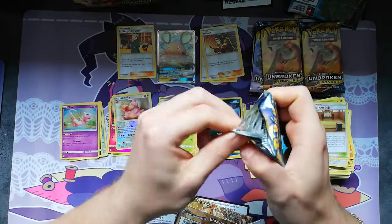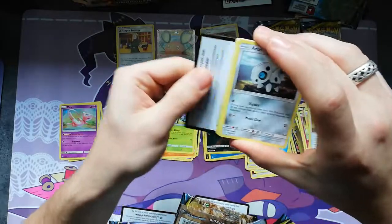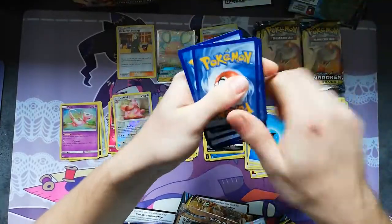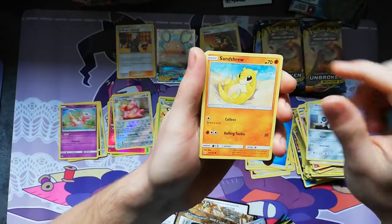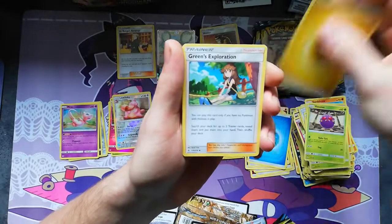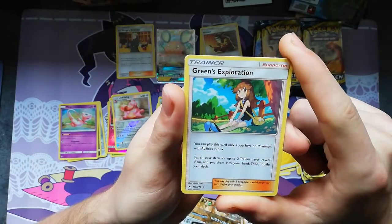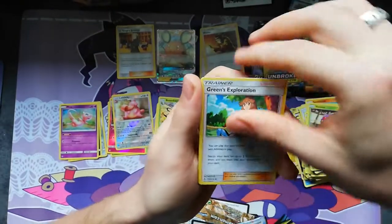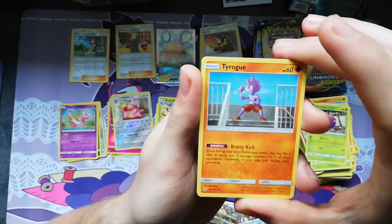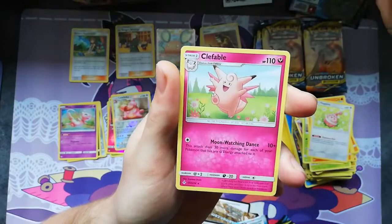Still seven packs left and my battery is slowly dying so I'm gonna try to do this a little faster. Four-two flip around - we have Aaron, Gastly, Tangela, Venonat, Energy, Green's Exploration - that's a pretty playable card, you can read what it does. Torchic, Torracat reverse, and a Clefable rare. I think the next half is gonna be amazing because we've only had one hit so far.